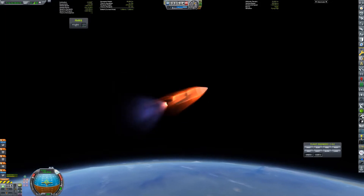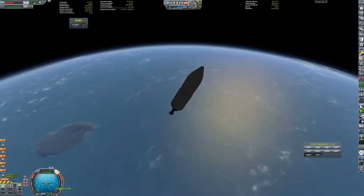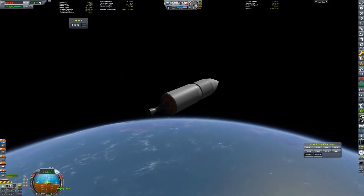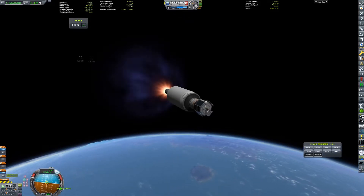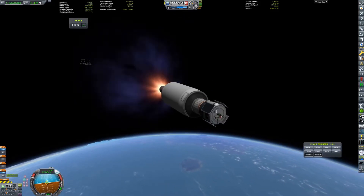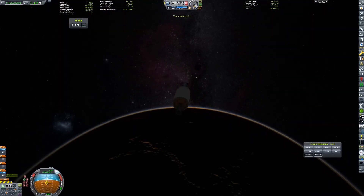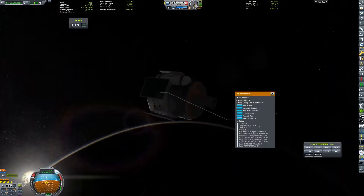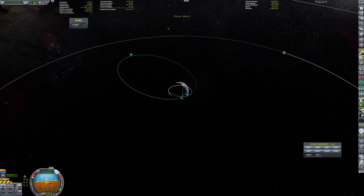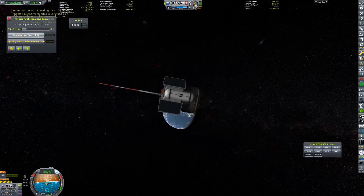We are launching this on a Pallades launch vehicle. I decided to name it that because the Pallades nebula is sort of a small nebula compared to other nebulae. I decided to give it a name because it's sort of the workhorse rocket right now, because we really don't have any other options for getting these small probes out to the moons of Kerbin.